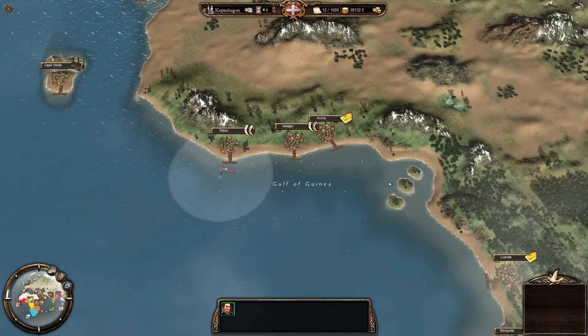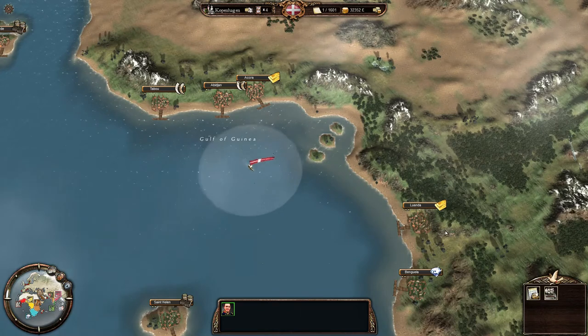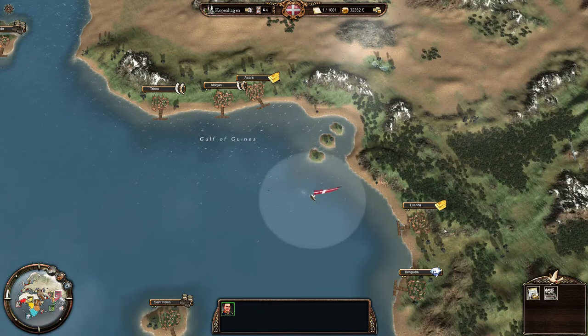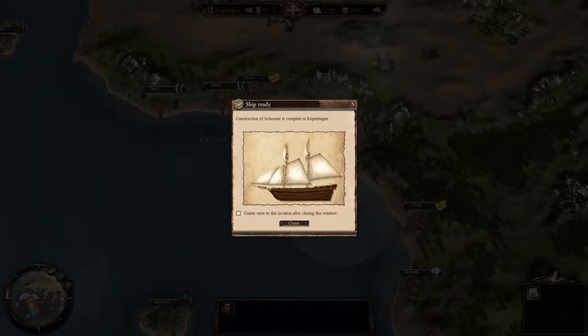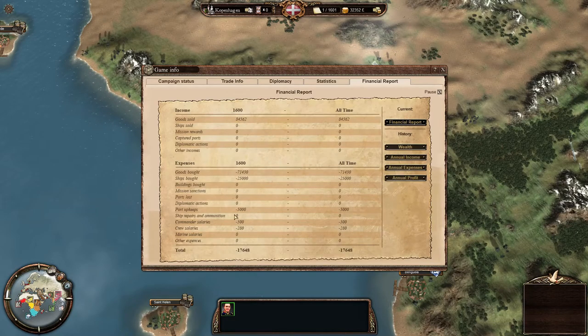I'll be going back and forth just doing a bit of profit and waiting for the other ship to be constructed. We get a pop-up in the bottom right — a schooner is ready in Copenhagen. And a year has gone by, so we'll get a profit report.